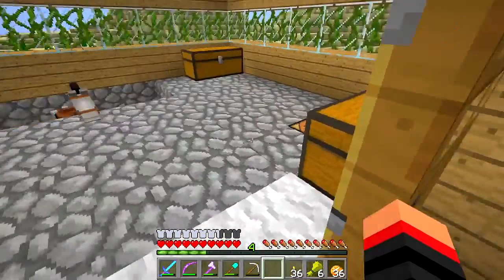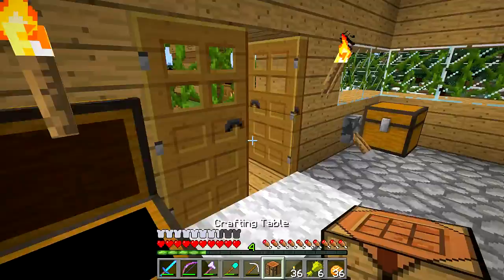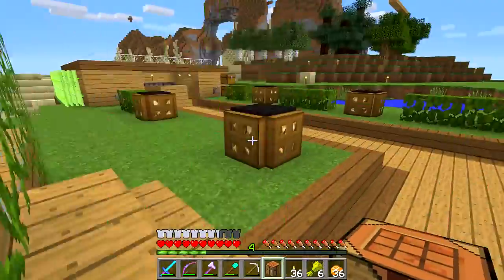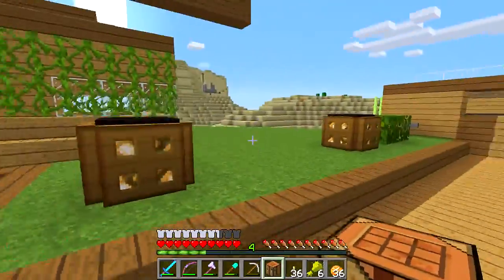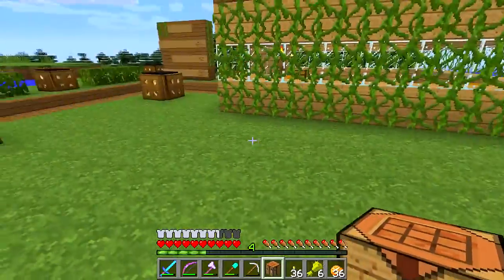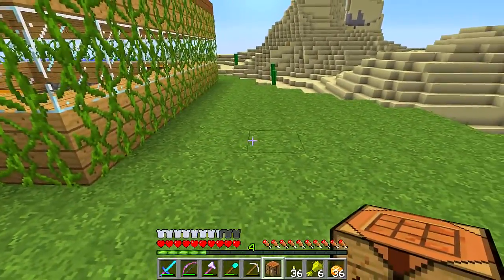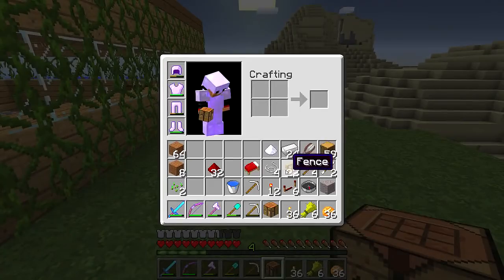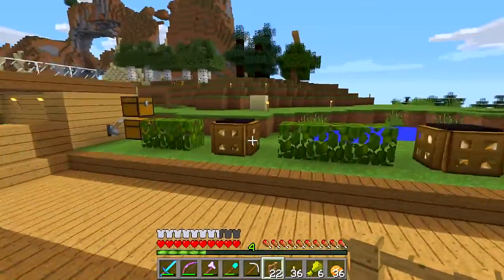I'm going to do that right now. I grabbed myself an extra workbench. You are getting your own house today. Horses. Let's see, where should we build? Trigger's new house. Do we call him Trigger? Maybe we'll put him right next to my house. Is there enough room? We'll make it work, one way or another.